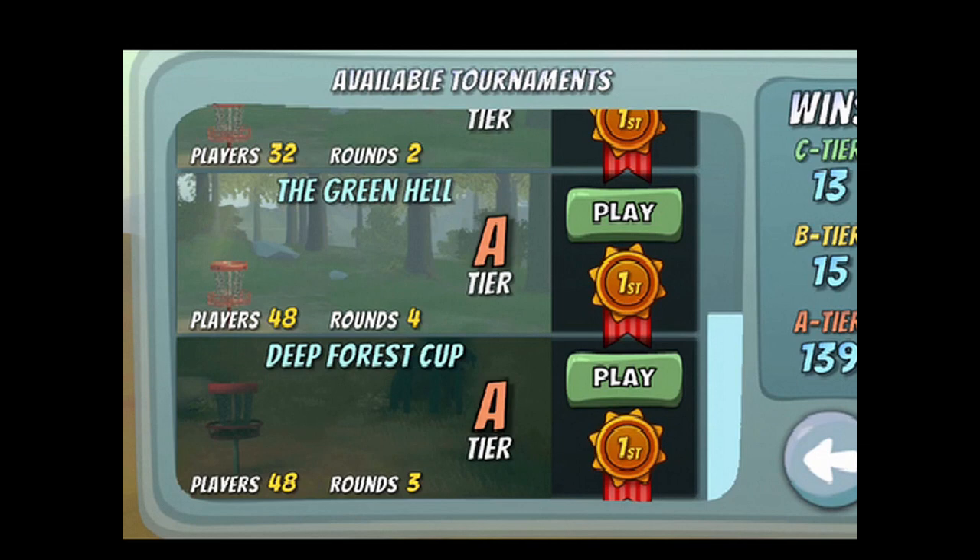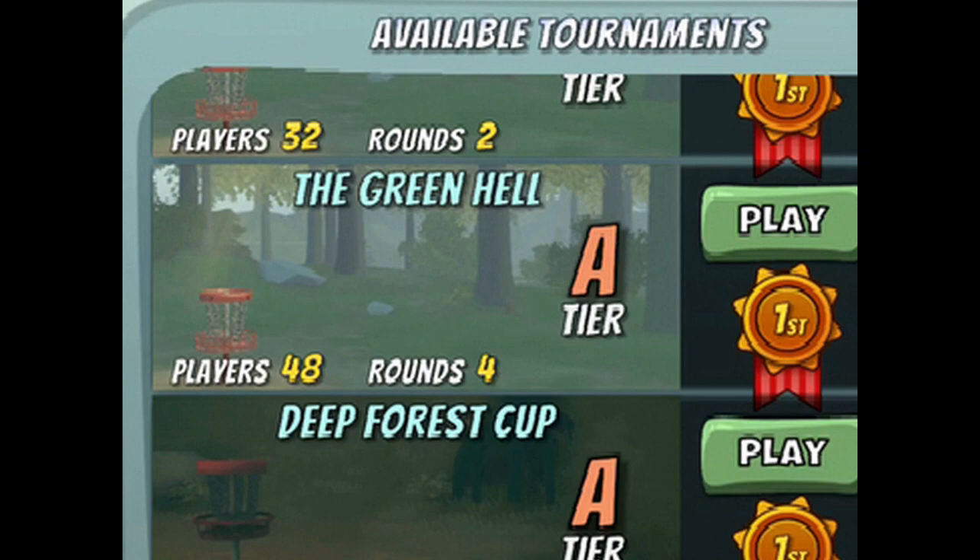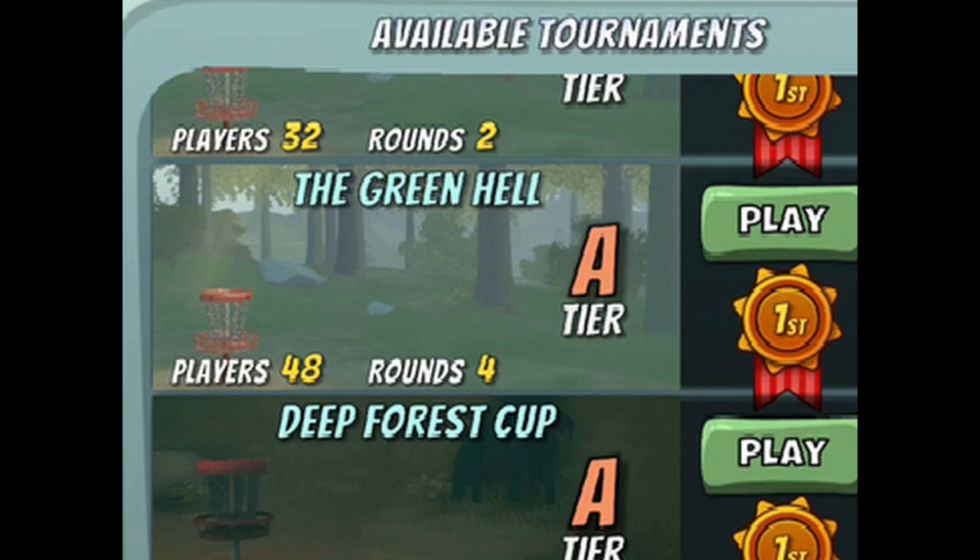The Green Hill specifically, where we will battle it out against A-tier AI tournament participants across four rounds, which include Owlwood, followed by Harrowing Woods, then Blueberry Thicket, and finishing it off with yet another round of Owlwood. Let's take a look at the keys to success for winning an A-tier tournament.